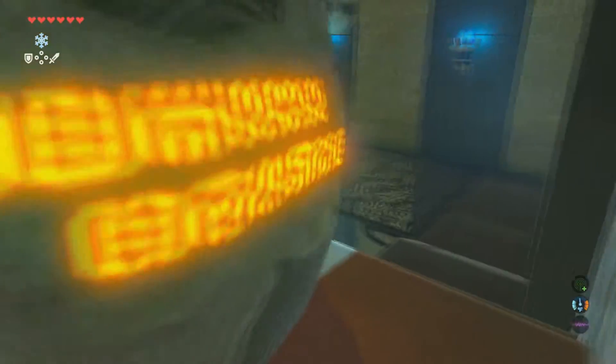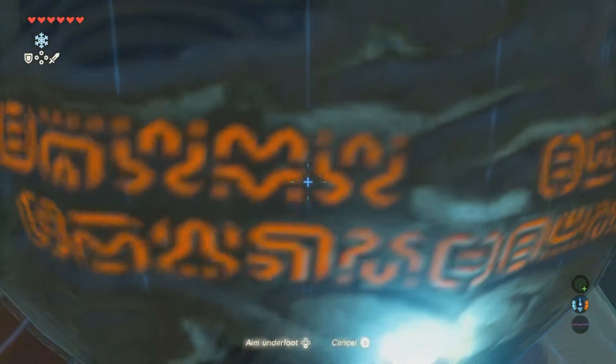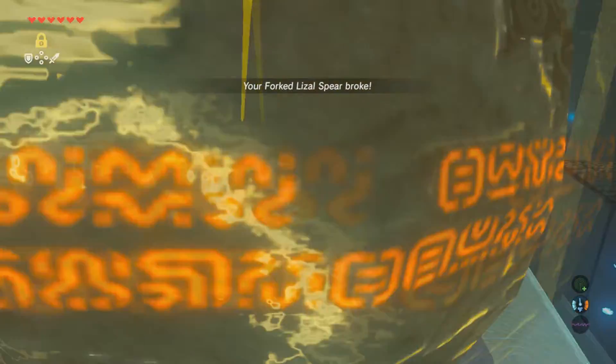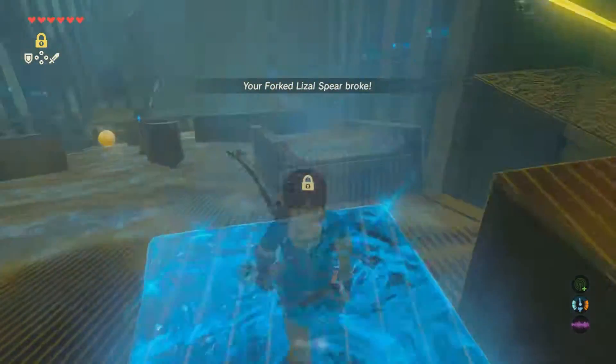I usually just jump behind it. So I have that spear that I got, so then you're gonna want to switch to freezing time. Just stop it, hit it — I hit it twice. So you hit it twice.